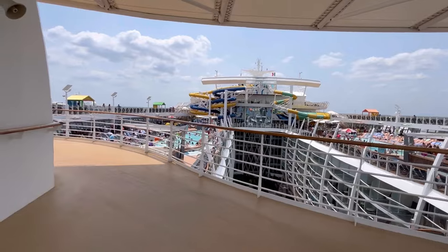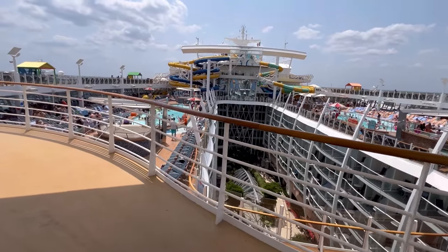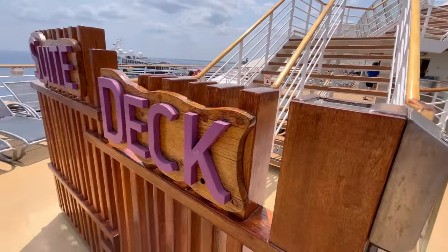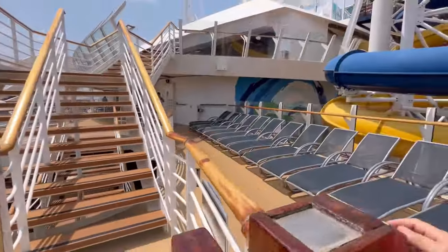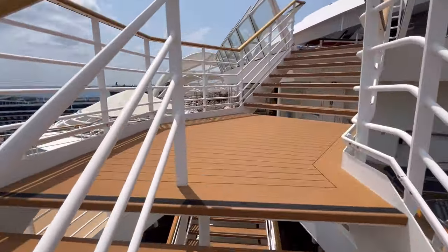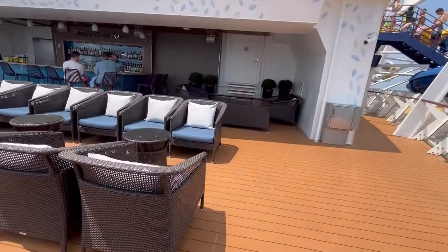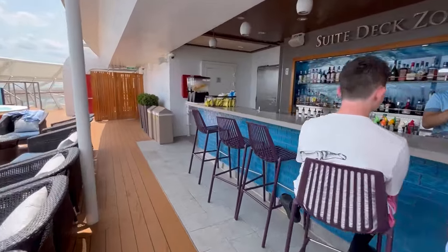The Sweet Sun Deck is my favorite on the entire Oasis class — it's card-entry only. It has a bar, a hot tub, and beautiful beach beds. The bar is accessible through your drink packages if you're Star Class; Sky Class guests get complimentary drinks here. There are complimentary, first-come-first-served semi-private beach beds — very popular.